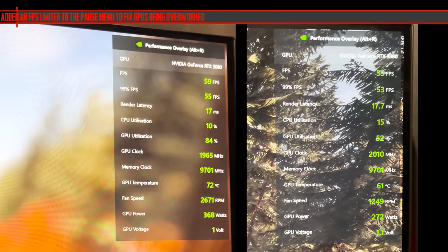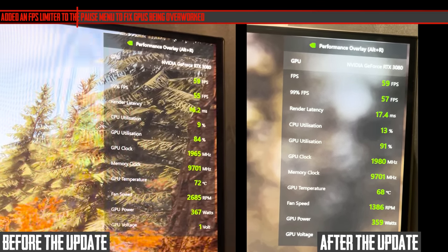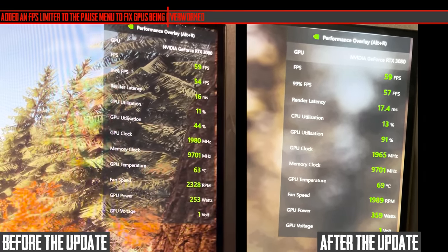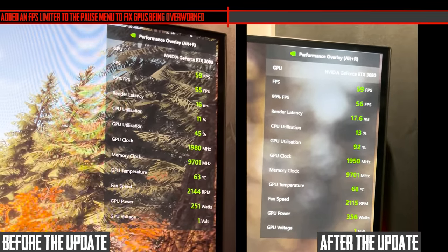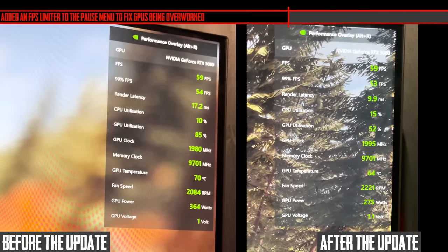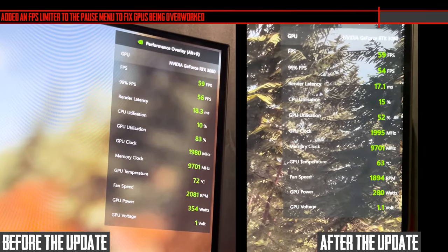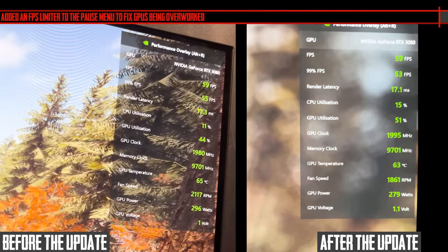They've added an FPS limiter to the pause menu to fix GPUs being overworked. Before this, when you pressed Escape the GPU would start running at near 100% — mine did, and it's a 3080. Having it run at 100% is not pretty because it gets really hot and loud. I accidentally left the game running, came back and the room was 35 degrees. Unfortunately this fix doesn't seem to work for me even after verifying game files — maybe my GPU driver needs updating.